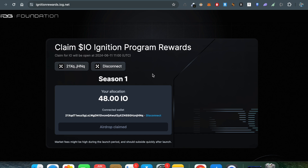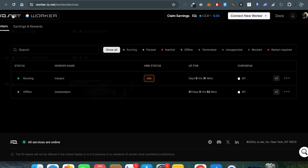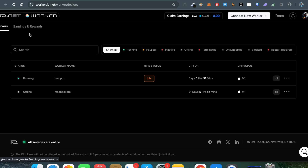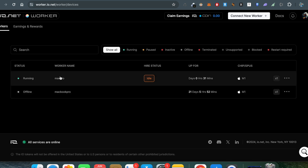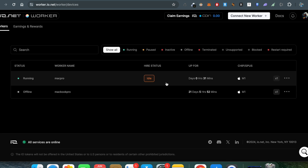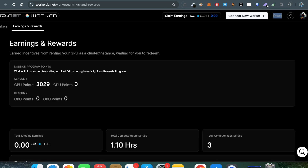For new users, go to io.net — that's the website where you need to go. Once there, you'll see a Workers section. Go to the worker section and you'll see two tabs: Worker and Earnings & Rewards. In the Worker section you can see all the running nodes you have. Currently you can see my MacBook Pro is running — I just started it 30 minutes ago.